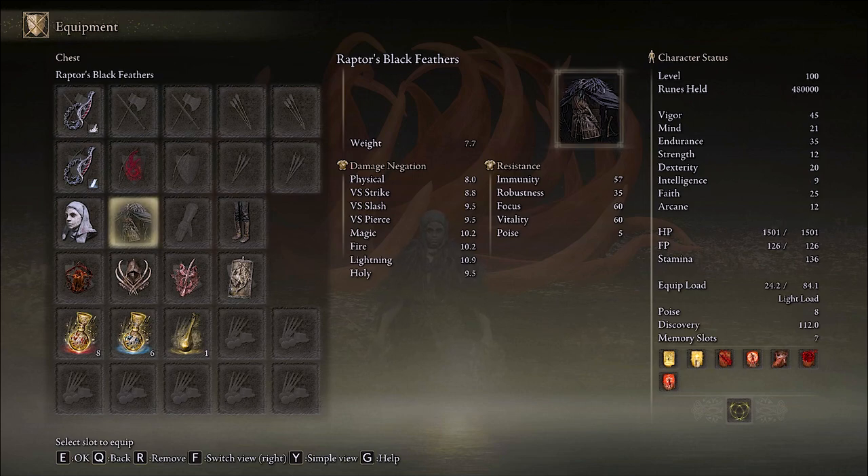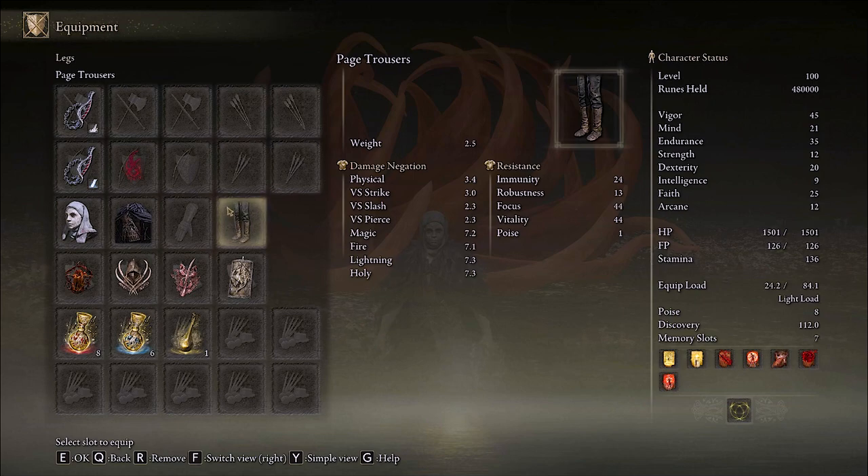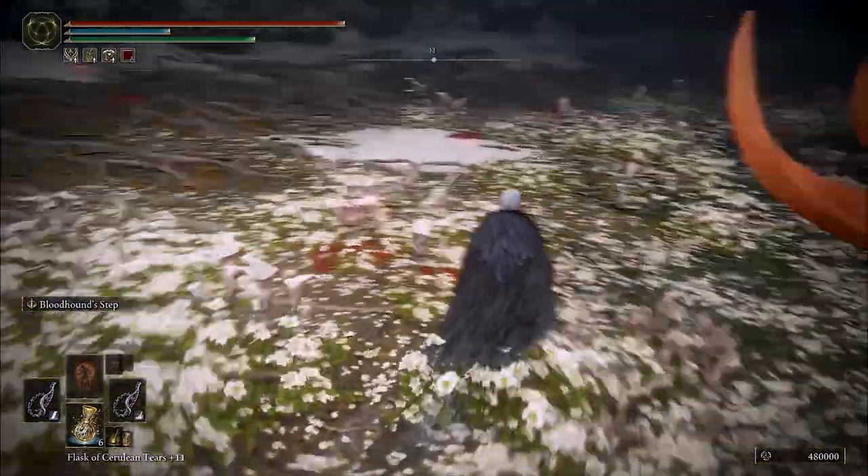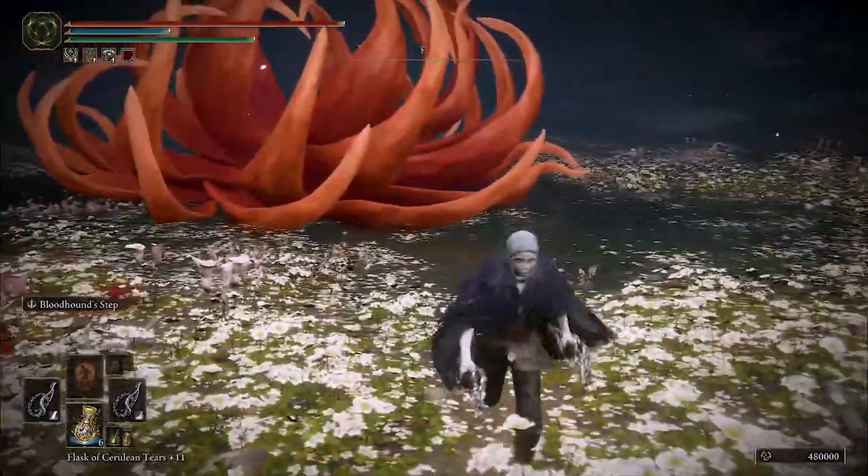Landing jump attacks with your whips should be your main objective with this build. A jump attack that also triggers a bleed and a frostbite proc can cause devastating damage and stagger. The pants are not necessary, but I just couldn't bring myself to make a build without pants — they do waste 2.5 equip load, which is very annoying, especially when it comes to equipping two seals. These are the Page Trousers which match the Raptor's Black Feathers nicely, but wear what you want for the pants, or don't — you can put those points somewhere else.